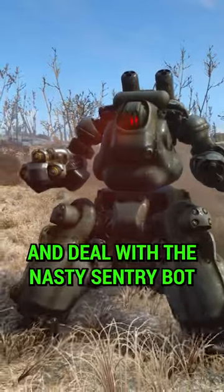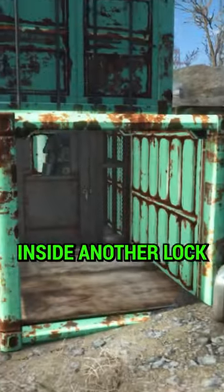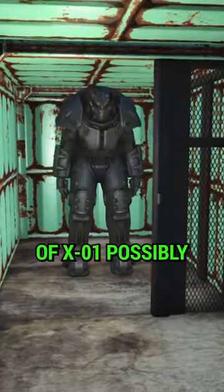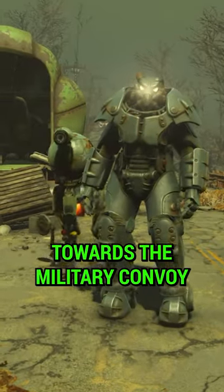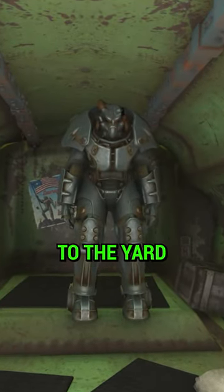Once you exit and deal with a nasty sentry bot, you can go over to the cargo containers. Inside, another lock stands between you and a suit of X01, possibly. And if you go over east towards the military convoy, you can find a suit of power armor that never made it to the yard.